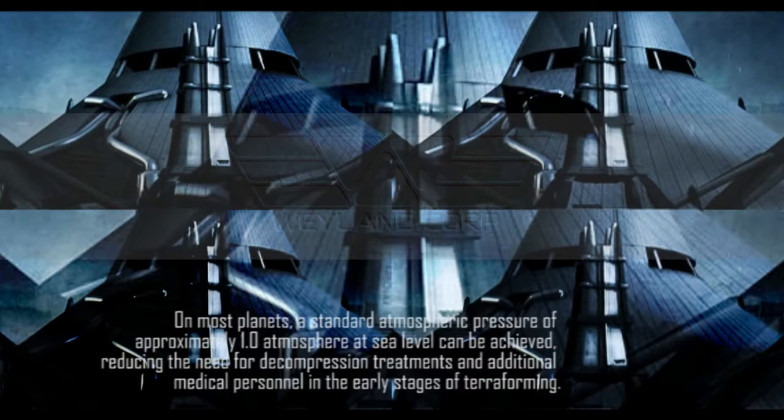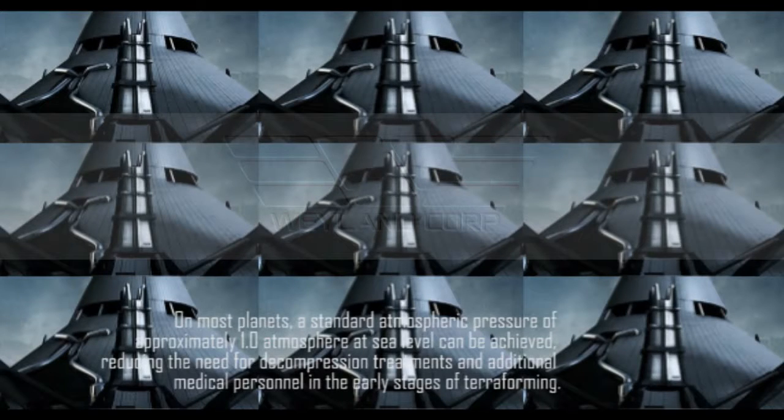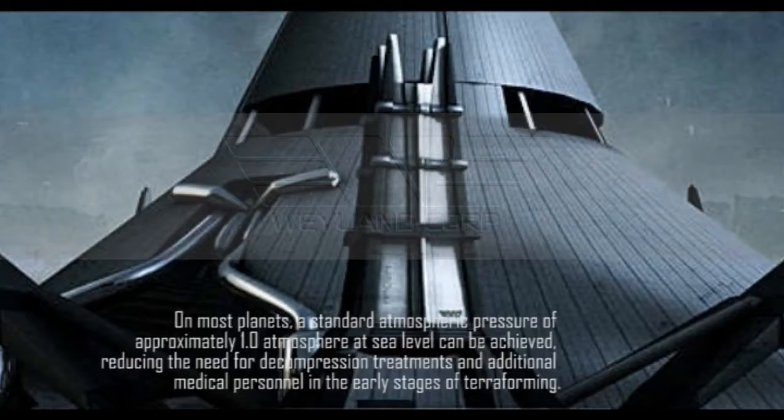On most planets, the standard atmospheric pressure of approximately 1.0 atmosphere at sea level can be achieved, reducing the need for decompression treatments and additional medical personnel in the early stages of terraforming.